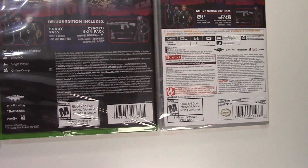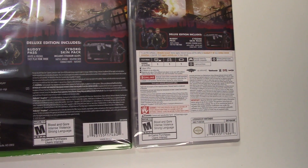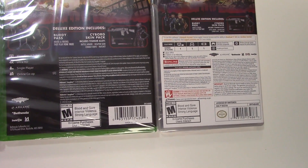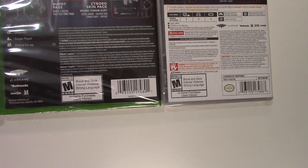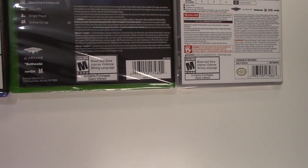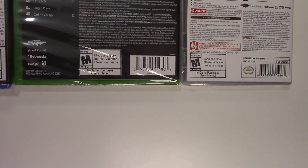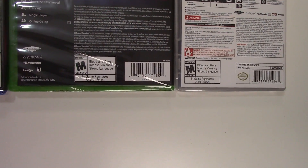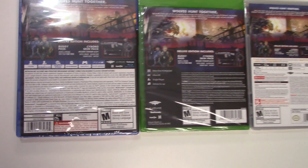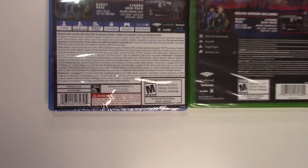On the Switch, the first thing it says is to use this software a Nintendo account, internet access, and the ability to download 21 gigabytes via a wireless internet connection is required. The game is single-player across the board, Pro Controller compatible, has in-game purchases, wireless internet required, and a Nintendo Account membership is needed. It's one player offline, one to two players co-op online, and requires one copy of the software per player or one user with a Deluxe Edition buddy pass and another user with the buddy trial installed. The game is rated M due to blood and gore, intense violence, strong language, in-game purchases, and users interacting.